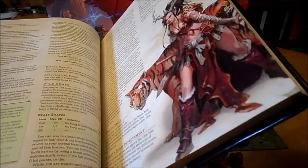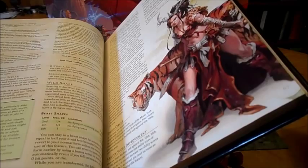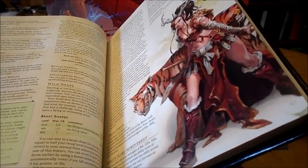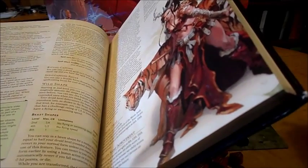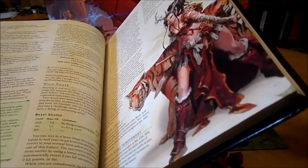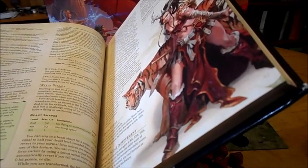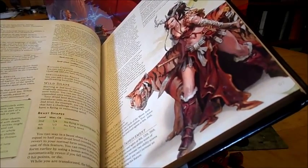Using the age-old example: first level with a 16 wisdom, you would have 8 for your base plus 2 for your proficiency plus 3 for your ability modifier, so you'd have a 13 spell DC. And your attack bonus for any spells that actually do attacks is your proficiency bonus plus your wisdom modifier — so using the same example at first level, you would attack at plus 5. They can also use rituals with their spells, and basically they take longer to cast but it doesn't drain their spells per day.